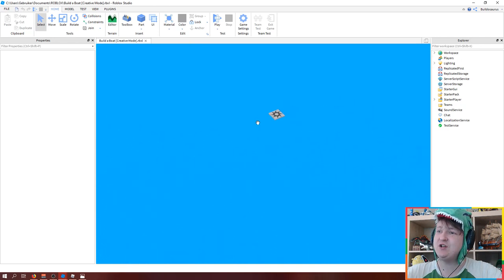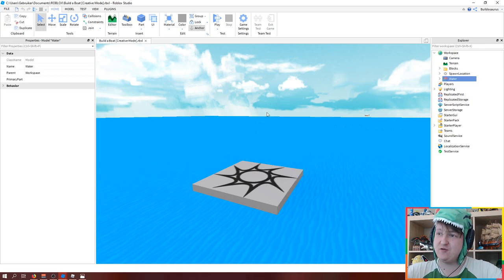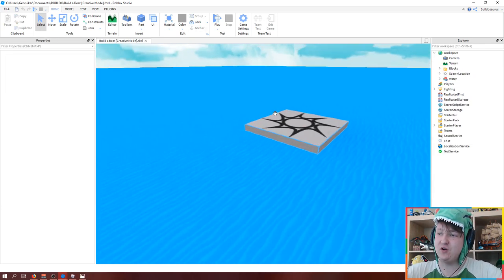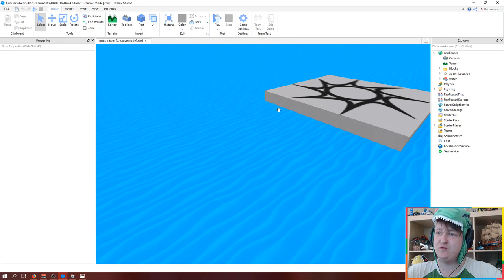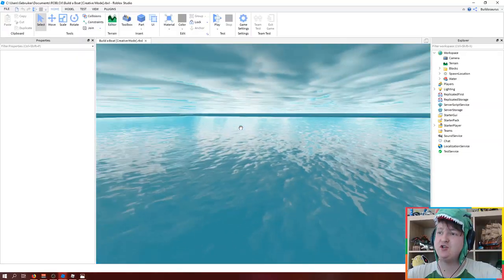I've been working on another small Build a Boat Roblox project — it's only a start and I only did a little bit of work. It took a lot of work because I'm not very good at Roblox Studio. First of all, to make the water actually flowing — as you can see, it's the same looking water as in Build a Boat for Treasure. And I actually made it so you can swim in it, because I made actual swimming water underneath.